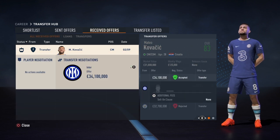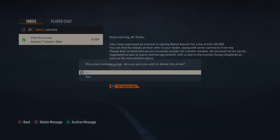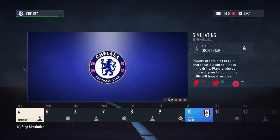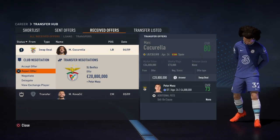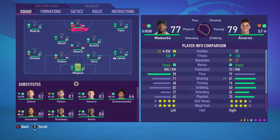I just meant to click reject on a transfer, and I've accidentally clicked accept instead. Mudryk is going to actually start over Felix, so we just rotate the team a little bit.